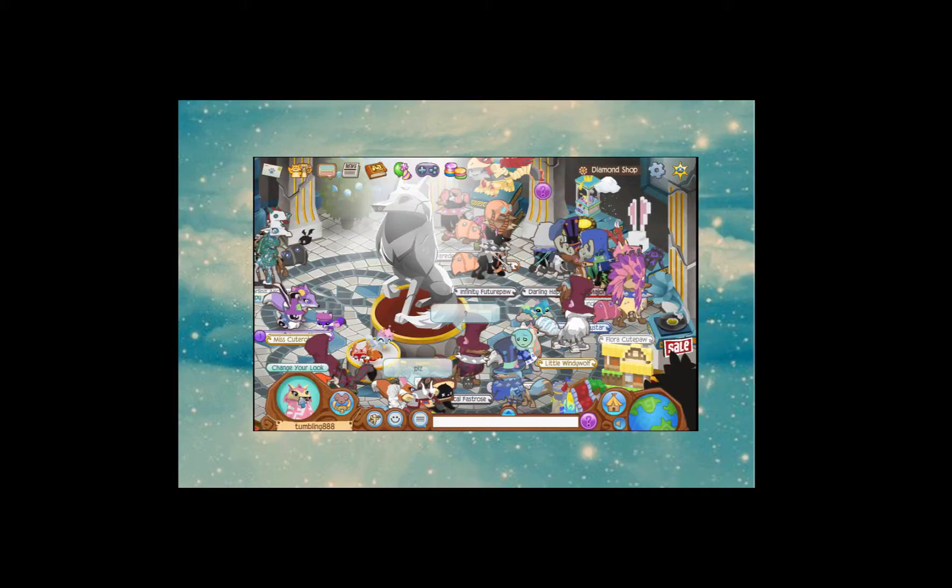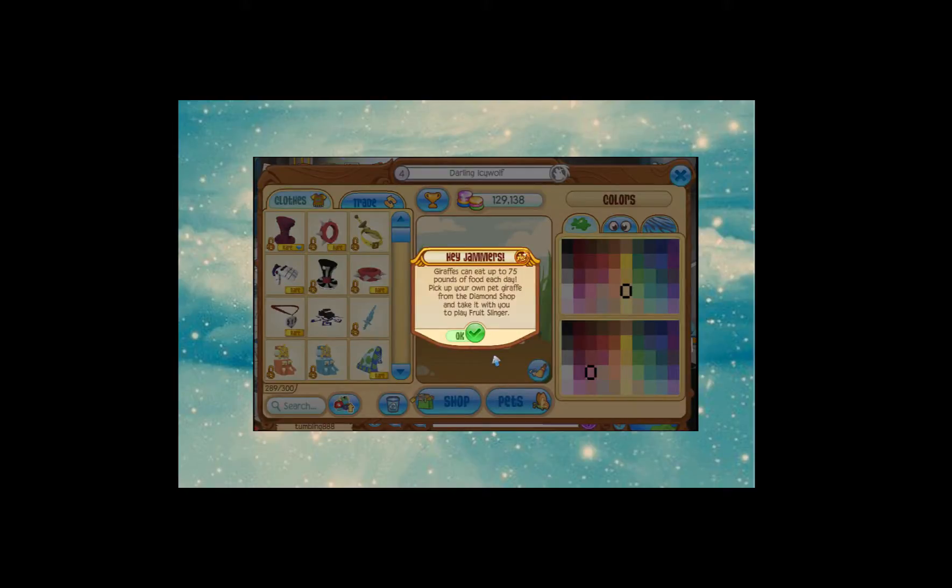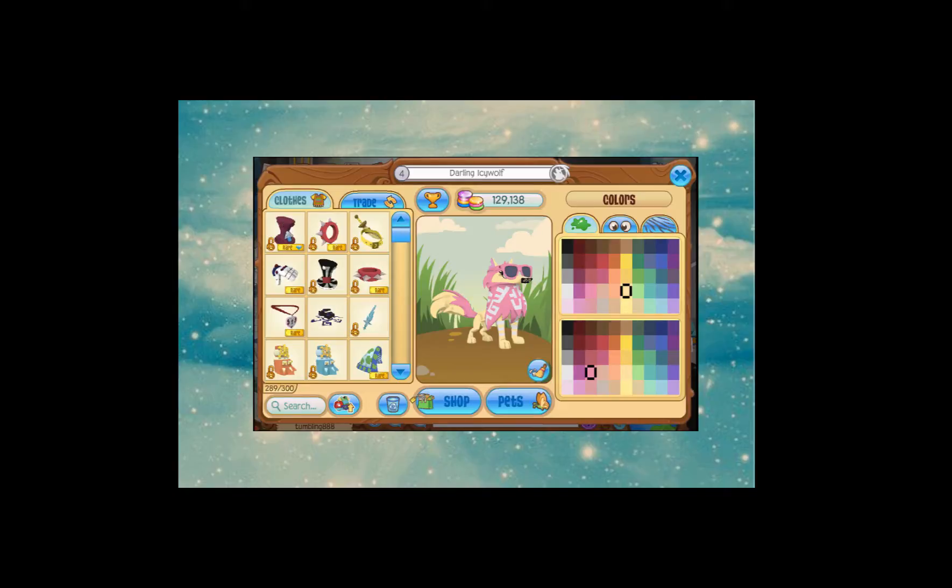When you look at it in your inventory, you'll see that there's a rare symbol and a diamond right next to it. That's because other jammers won't mistake it for the top hat glitched, and it'll prevent scamming.